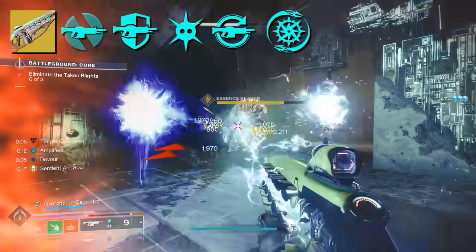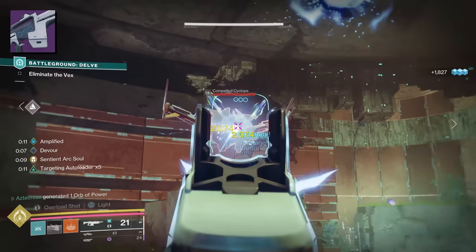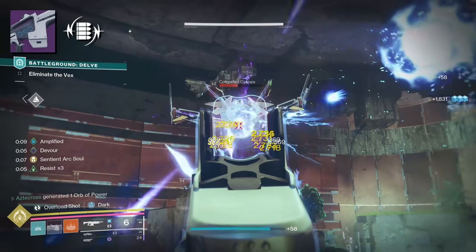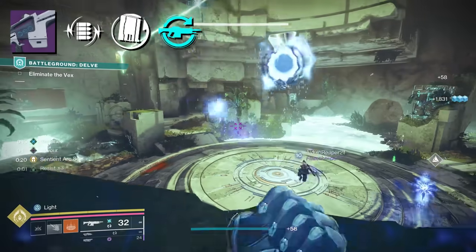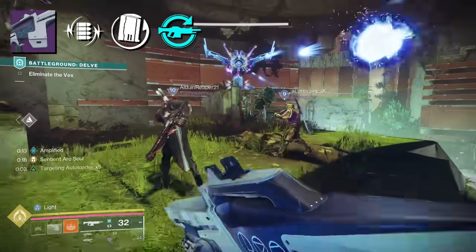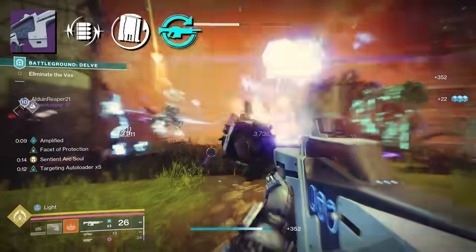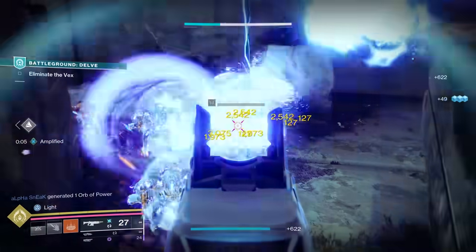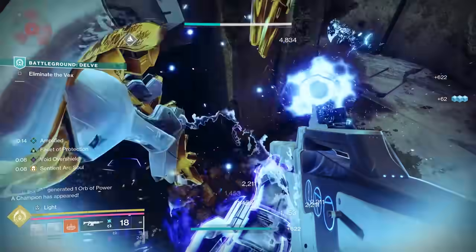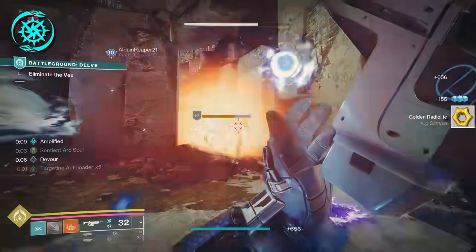I haven't been able to take Choir of One off since I've gotten it. The next Auto Rifle to look at is Prosecutor. Not only does it have rolls like Volt Shot and Rewind Rounds, but similar to Centrifuge, it's an arc weapon. Despite Targeting Autoloader having difficulties proccing from Volt Shot, this is still a fantastic legendary option to dip into all these artifact mods, including Sustained Fire and Shock and Awe.